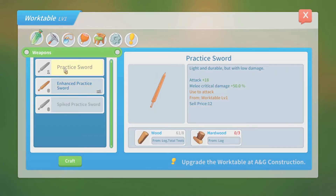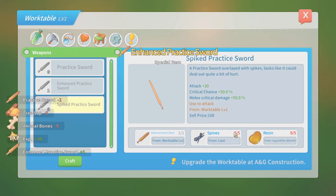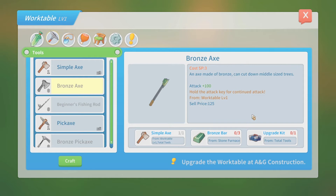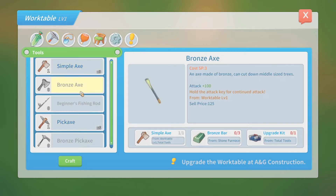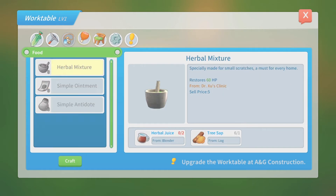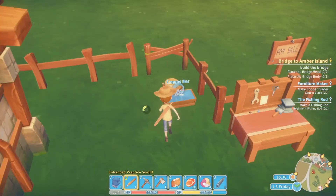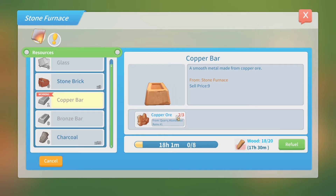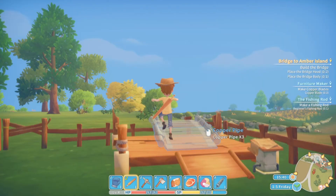Enhanced practice sword! Oh my god, that's amazing. All I need now is the spikes and resin. I need bronze for that. I need copper for the copper pipes, and I don't know how to get the copper pipes. I can't get it from my ruins. And I've got to get logs.